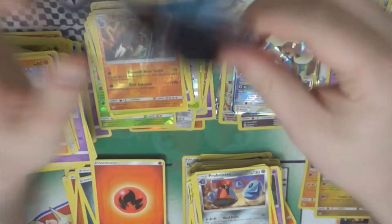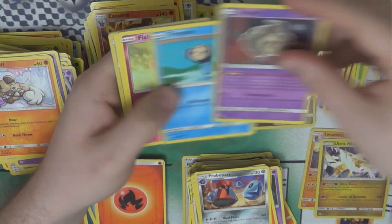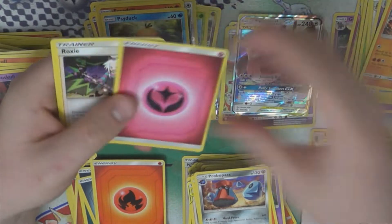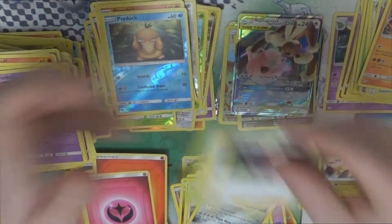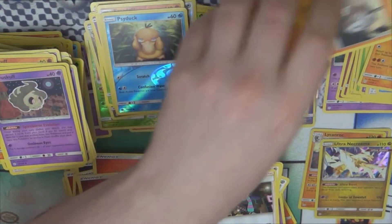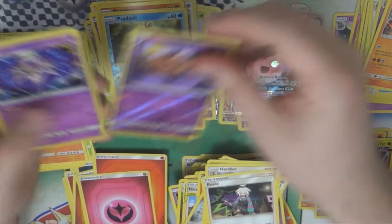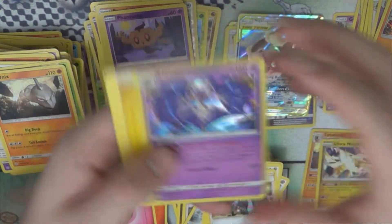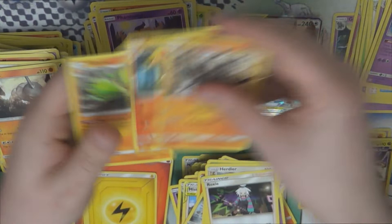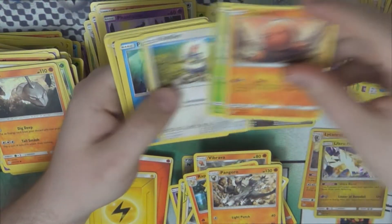In terms of what we'd be looking for from this set — the rainbows of course, and golden trainers. The golden stadiums are usually the most sought after. It's only the third set they've been in, and there was one in the first set, four in Hidden Fates — so a lot harder to get there — and then two or three in this set. They're very cool cards though.